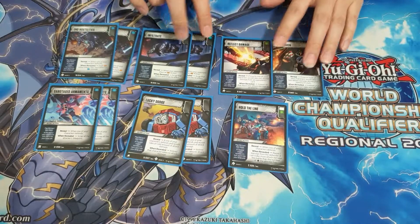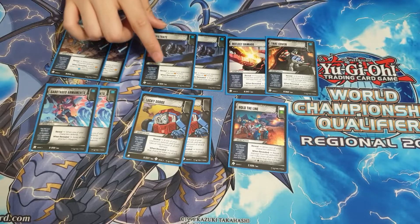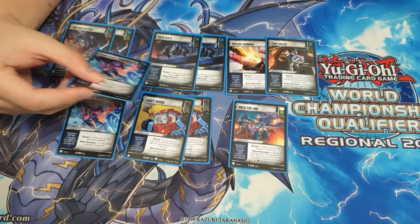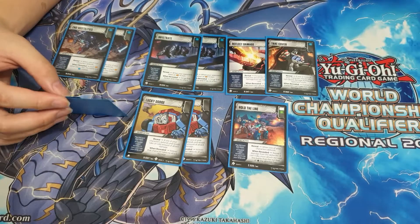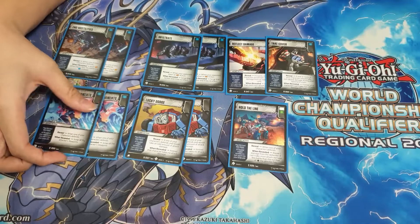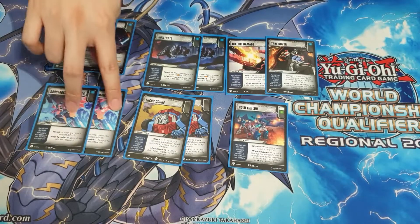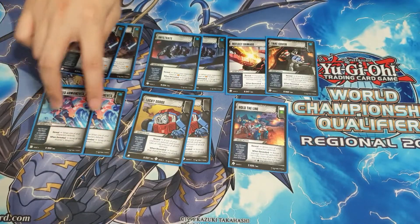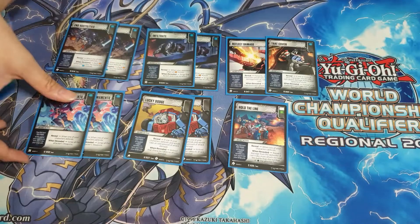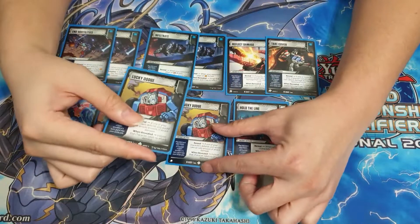Two Infiltrate has been working really well because the majority of decks out there are orange, and being able to shut down Peace Through Tyranny, Supercharge, or Wedge Formation — removing one of their plays for the turn — is solid. I've been getting more use out of Infiltrate than Sabotage Armaments because a lot of aggro decks don't need to commit a weapon to do damage; they still do fours and fives without one. Sabotage Armaments still wins games if your opponent needs a weapon to win that turn, and End Hostilities is just really strong.